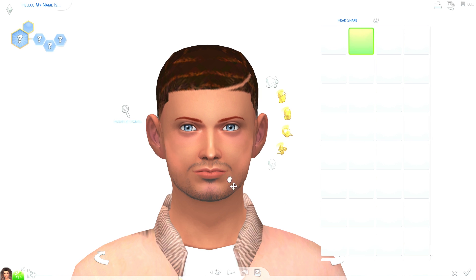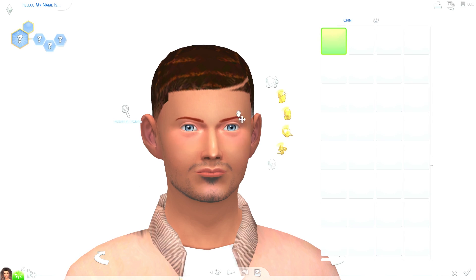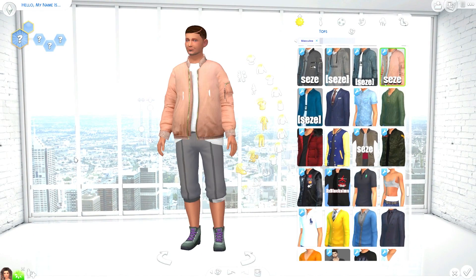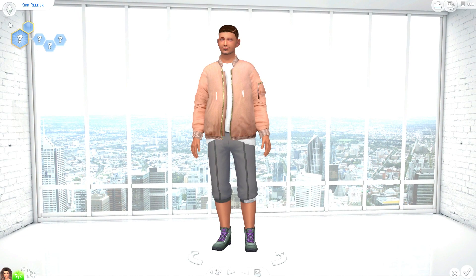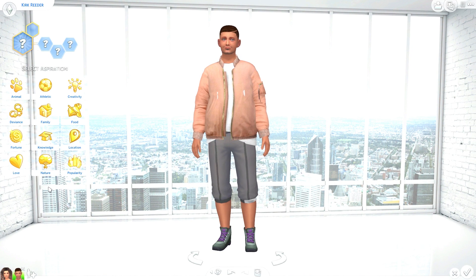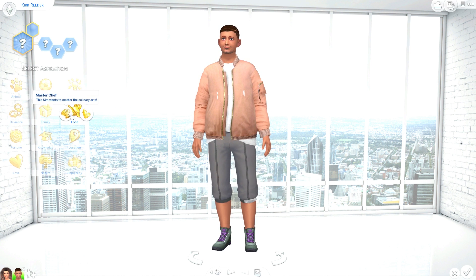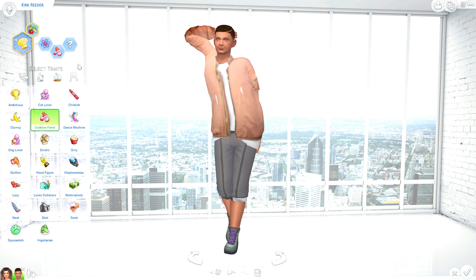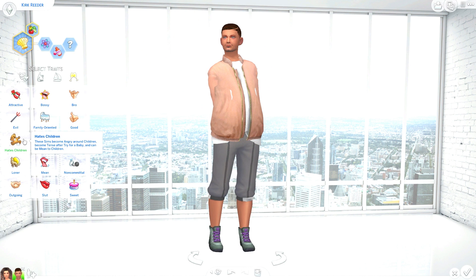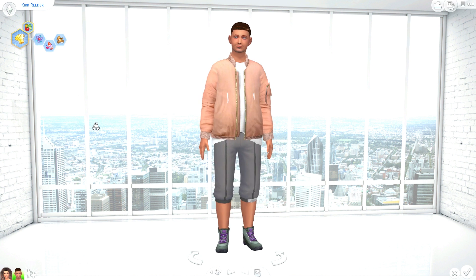Clothes — one, two, three. Pants — one, two, three. Shoes — one, two, three. I wouldn't have picked this outfit but all right. He's got a beautiful wife so I'm pretty sure a whole bunch of people are jealous of him. Head shape — one, two, three. Nose — one, two, three. Lips — one, two, three. Chin — one, two, three. Name: Kirk Ritter. Kirk's gonna be a master chef, a genius, a coding fiend — and sadly, he hates children. Total opposite of Stella.